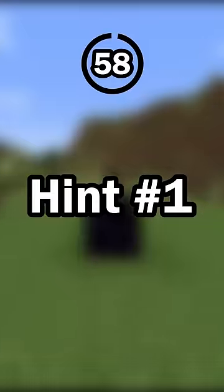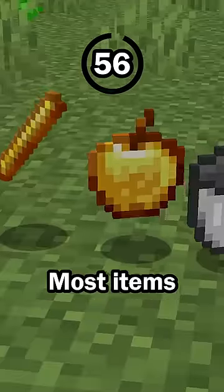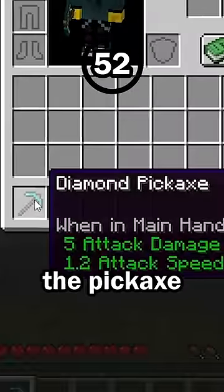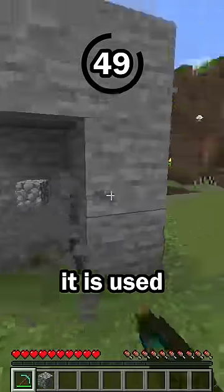Guess the item in 60 seconds. HIT NUMBER 1: This item has durability. Most items do not have durability, but some items do. Items that can be used, like the pickaxe, have durability that will go down every time it is used.